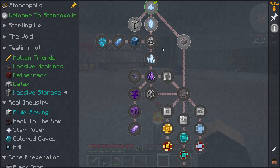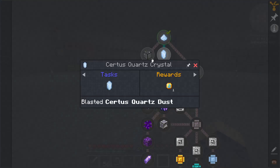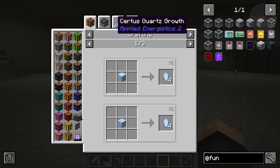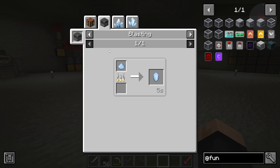Next we need to get in here. We'll have to collapse a few of these. It looks like we need to do some more blasting.